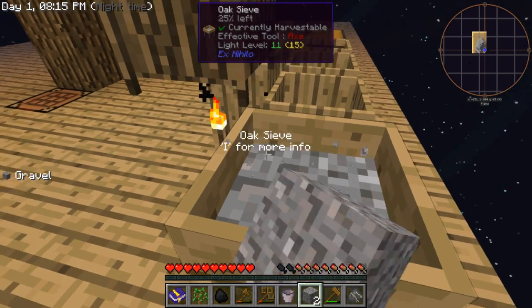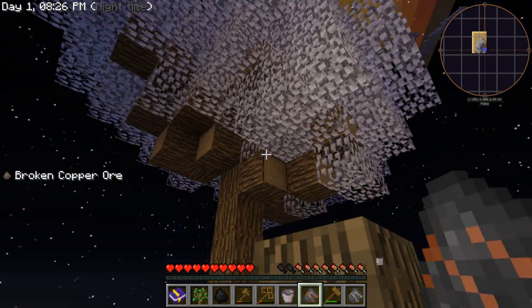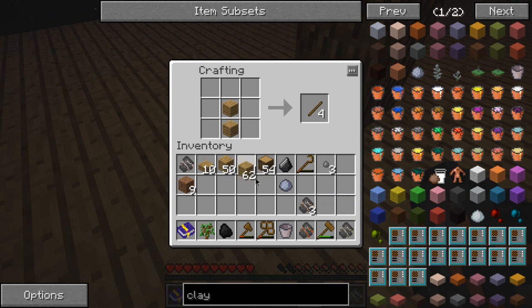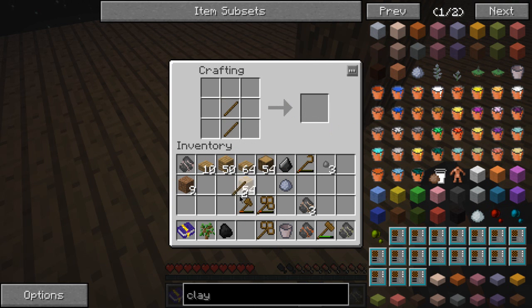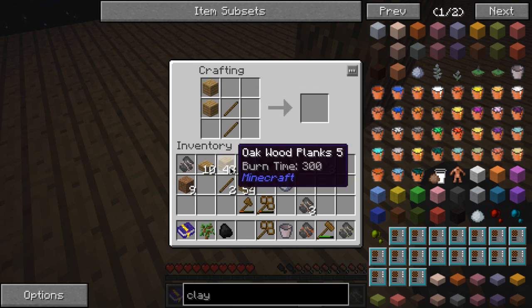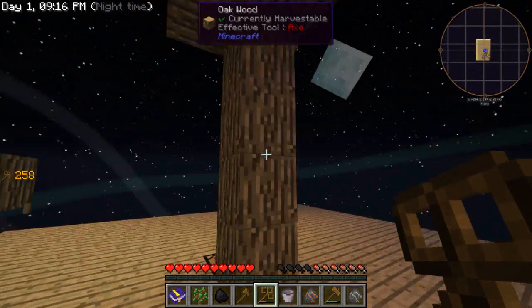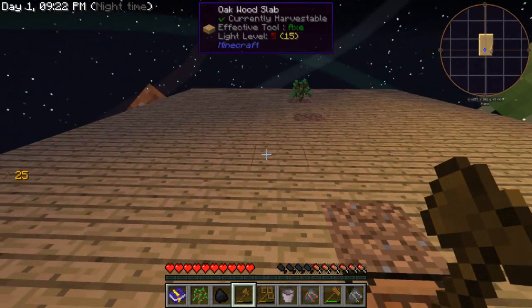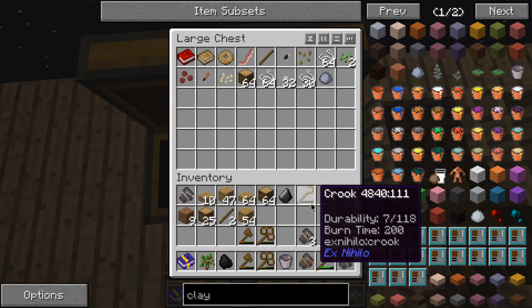Then I'm going to make a new compressed crook real quick and destroy that tree. Might need a new axe as well. Not enough - I'll need a new axe. So, crook - a bunch of crooks right away then. I'm sorry if this is boring, but that's just the start of SkyFactory. It's a lot of fun for me because I like this kind of grindy stuff. And then a new axe. Let's check how much there is - that's a lot of string! Oh, there's even more here. Okay, that's a lot of good stuff.